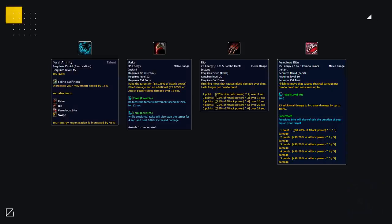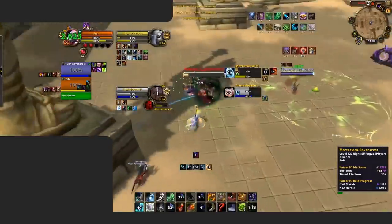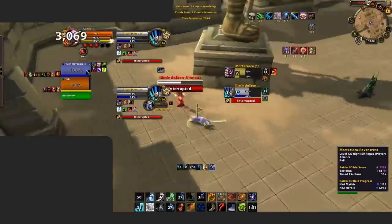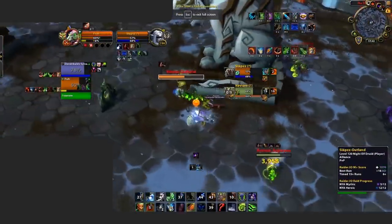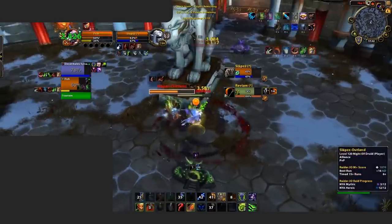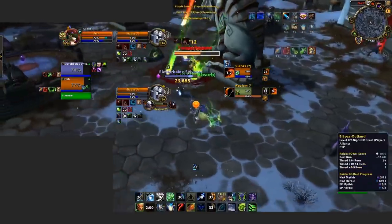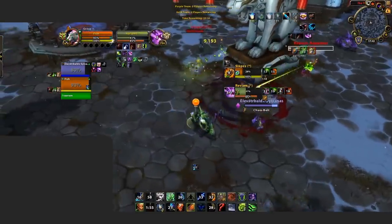You can easily identify Guardian affinity by noticing any of these abilities being used, or just noticing that the druid isn't inside of cat form. When a druid is Guardian affinity, it means they're far less desirable as a target due to all the defensive capabilities it provides. This means you ideally want to focus on their partners, as it means they're going to be offering far less offensively. Feral affinity, on the other hand, is all about aggression, offering druids Rake, Rip, Ferocious Bite, and Swipe, and passively increases their movement speed as well as energy regeneration in cat form.